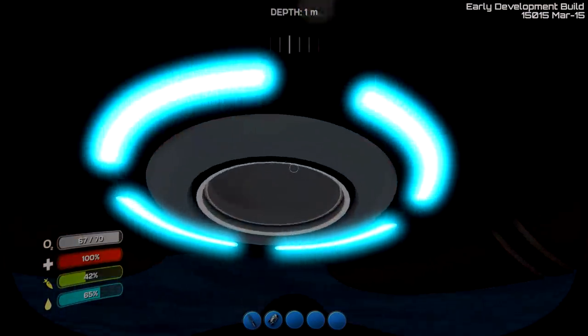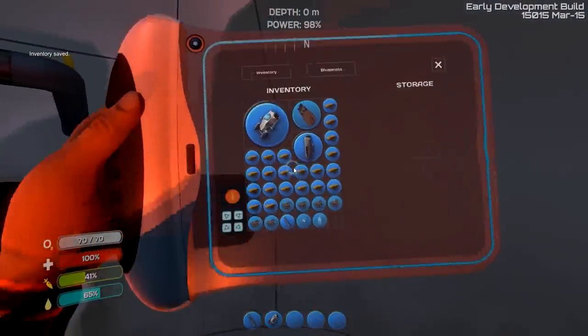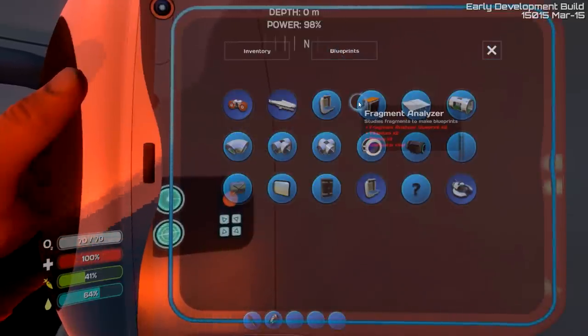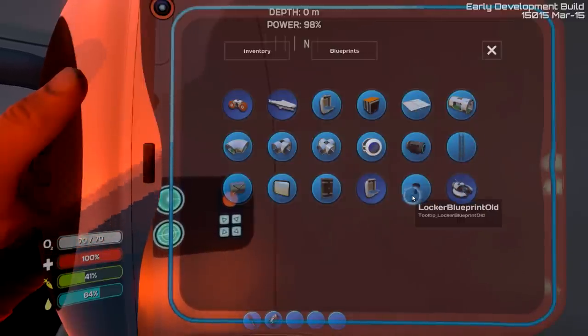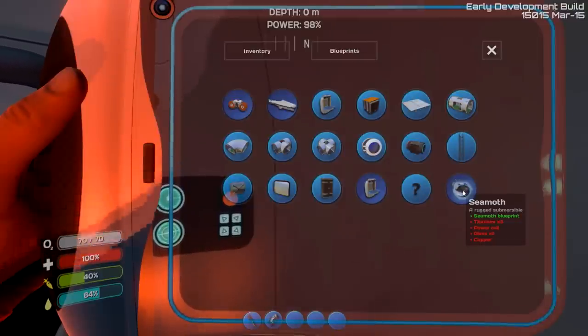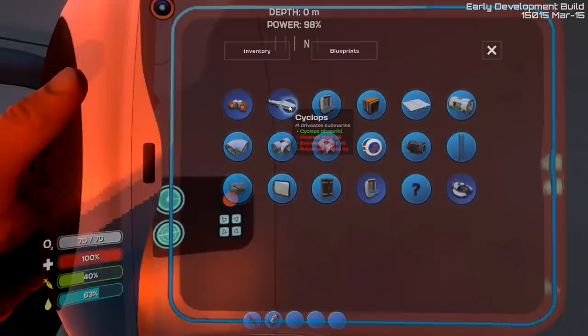Let's go up into the escape pod. The fragment analyzer didn't do anything except make a blueprint. Blueprints before really didn't show a whole lot. There's the Seamoth and there's a locked blueprint. A Seamoth takes a Seamoth blueprint to make — I had them before I made the Seamoth. The Cyclops takes a Cyclops blueprint, which we already have.